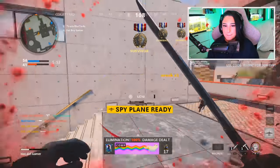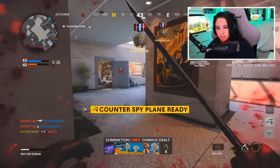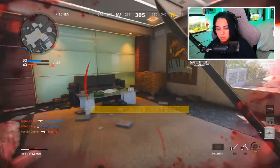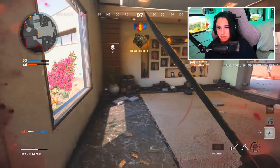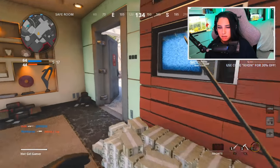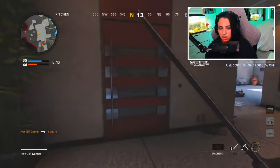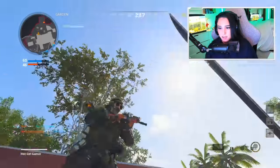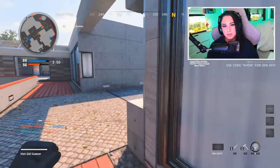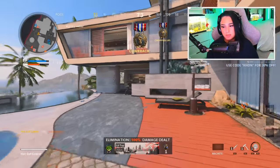I wanted to kill him again but he got me. Counter spy plane ready for deployment. Counter spy plane established overhead. He was just walking in the air. That's you, Cass — get them all. Yup, keep going.